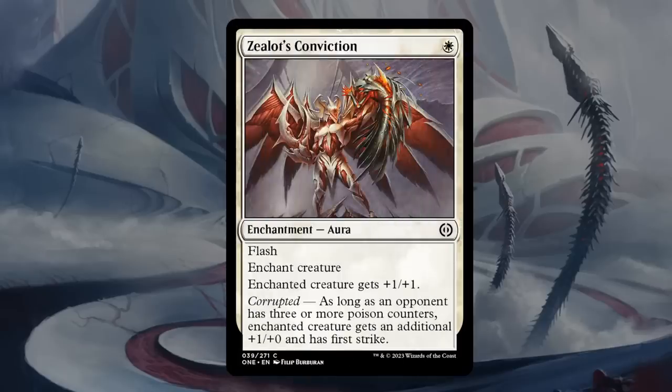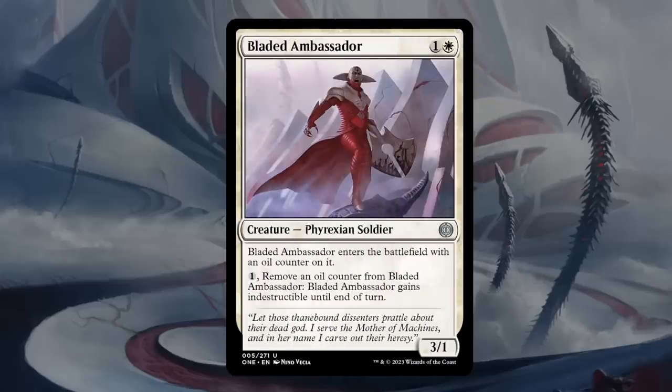Zealot's Conviction is one mana for an enchantment aura at common that can be played at instant speed thanks to flash, enchanting a creature and giving it plus-1/plus-1. But if we have Corrupted enabled, that creature gets an additional plus-1/plus-1 and First Strike. This one is either amazing for one mana or kind of mediocre. I feel like it goes super late in packs — might be the last pick — so you shouldn't have to prioritize it. Most decks are probably better off without it. The decks that really want it should be able to get it, so we'll give this a D. Definitely be on the lookout for one-mana combat tricks if you're facing the corrupted deck.